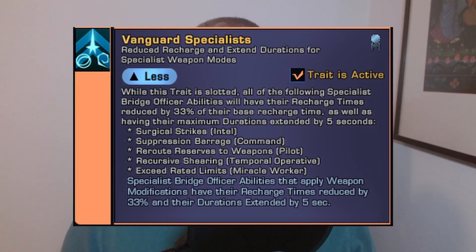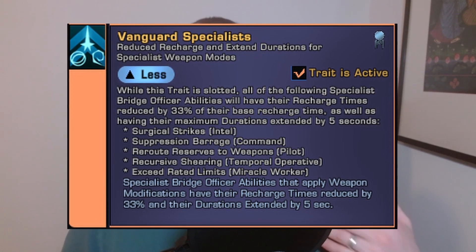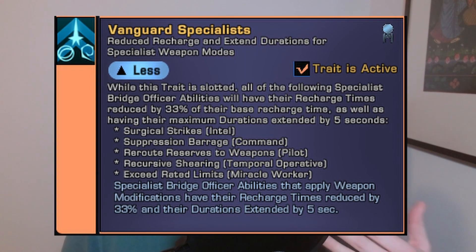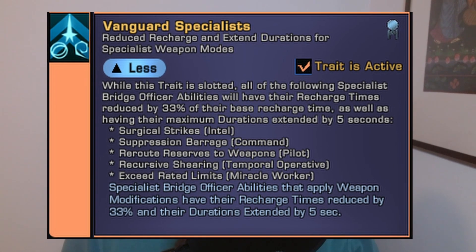Let's take a look at what Vanguard Specialist does. It gives you 33% cooldown reduction as well as extending the duration by 5 seconds of a firing mode from each of the 5 major specializations.